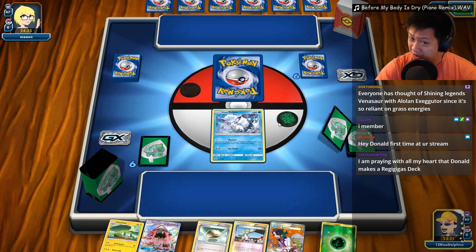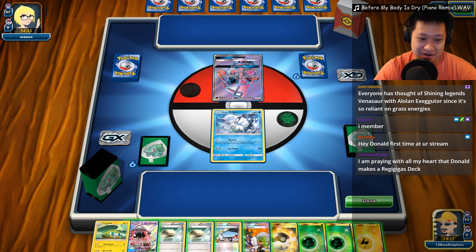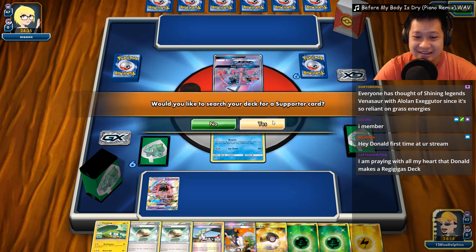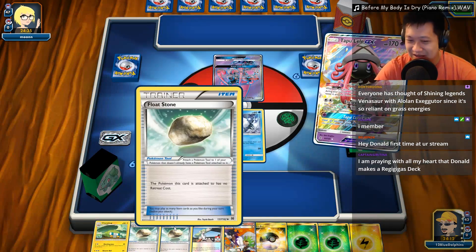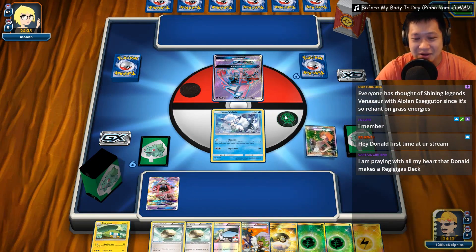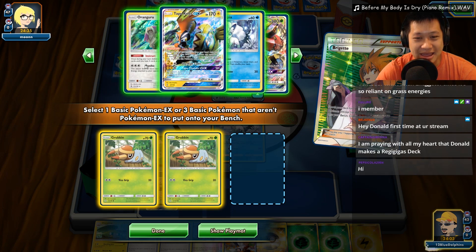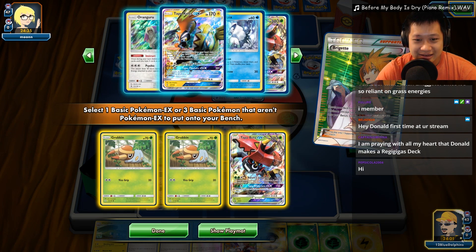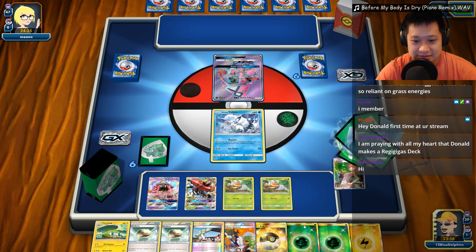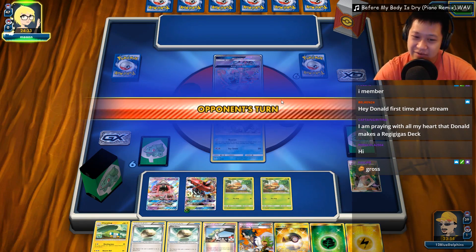Three cards? I'll take it. Lele starts up front, so we are going to get this started. I'll play Brigette here. Let's go ahead and play Brigette — get the Bulus and two Grubins down. Energy goes on to the Bulu, of course, and we're just going to hold up. I think I'll keep my Float Stones because he might take them off. I go first — this is a major advantage. You can't evolve your first turn. So this is pretty nice.